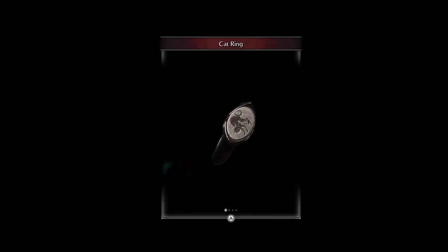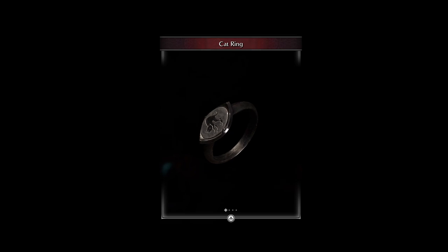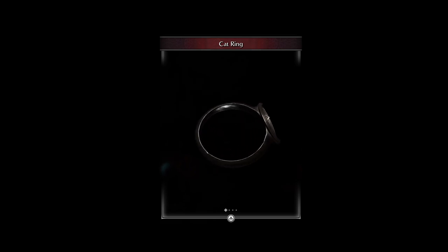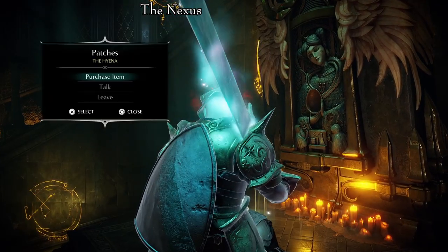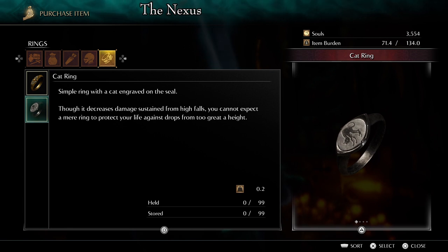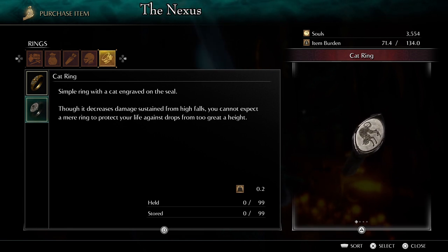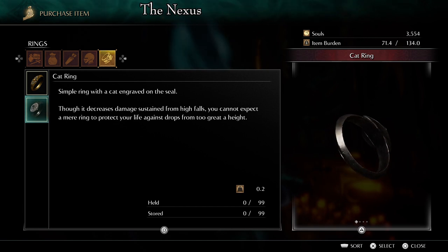The Cat Ring is a simple ring with a cat engraving. It decreases the damage sustained from high falls, but you cannot expect this simple ring to protect your life from drops that are too great a height. There are two ways of obtaining the Cat Ring. The first one is to buy it from Patches at the Nexus for 40,000 souls. Patches will be at the Nexus after you meet him in Area 2-2, Tunnel City, or Area 4-2, Ritual Path.